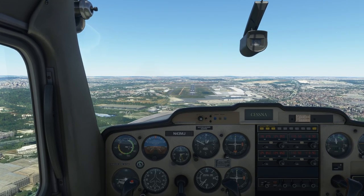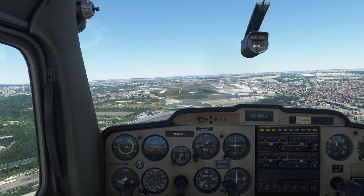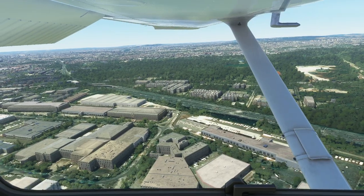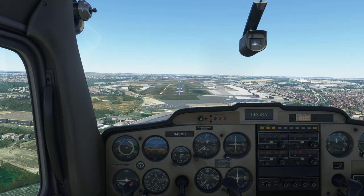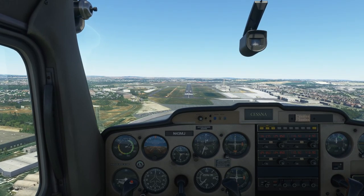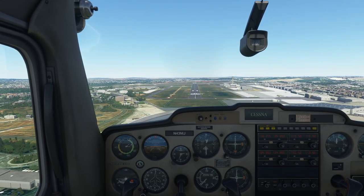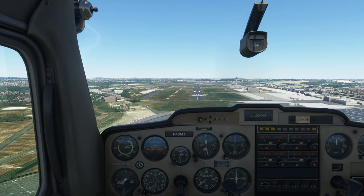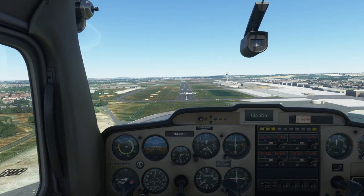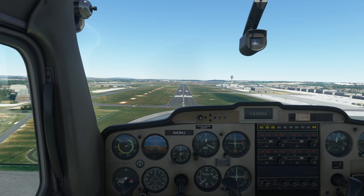I've got 70 knots — we're looking good. Third notch of flaps. Airspeed is looking good, we're getting down to 60 — flaps are down. Let's fly it down to the runway. Add a little bit more speed — it's coming a little low. Let's try to maintain that centerline. I'm coming a little up to it, then to the right. I'm on glide slope — two white lights and two reds. I'm getting a little low, but that's fine — I like a little bit lower of an approach.